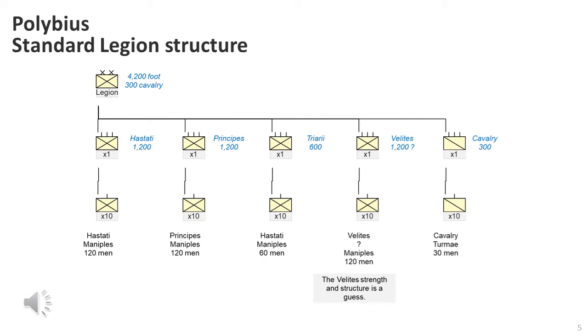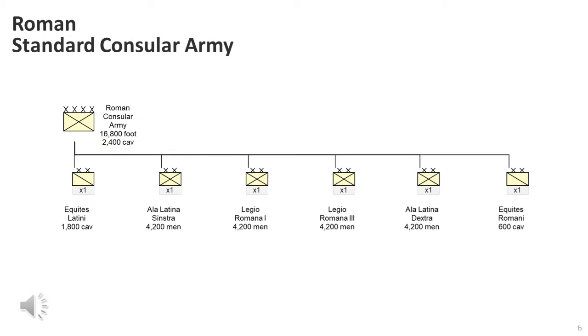Since we have good material from Polybius concerning the structure of the Roman legion, let's go over it. Polybius indicates a legion consisted of 4,200 men. The legion consisted of 1,200 Hastati, 1,200 Principii, and 600 Triarii. Polybius does not mention this, but we could assume 1,200 Velites, giving 4,200 men in total. The legion also had a cavalry force of 300, though it is uncertain whether this was in addition to the 4,200 or included within it. There were two consular armies in this battle.